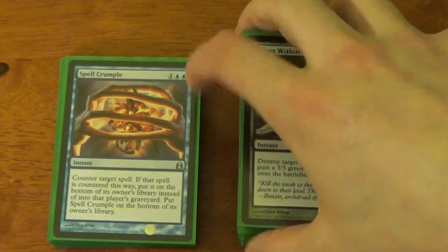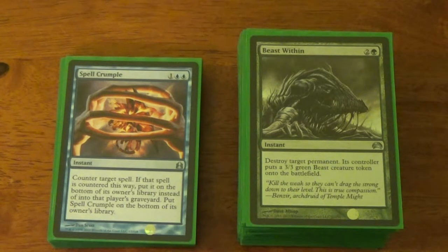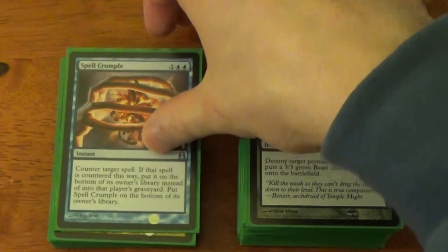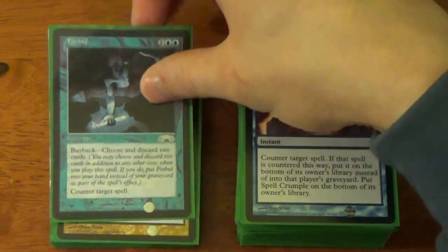Spell Crumble. A little bit of backstory about me — if I ever run blue, you can always guarantee I don't run a ton of counter spells. I'm just not that guy. Spell Crumble is just a fun one, and I've noticed that whenever I play it, I tuck a general — over the course of the game I'm shuffling my deck again and often drawing it again, so I play it twice. Tucks a general. Forbid — I know, I just said I don't play counters. I only have three. Forbid does tend to get at least two uses out of it. The most usage I've ever got was maybe three or four times, then I decided discarding two is starting to get a little costly.